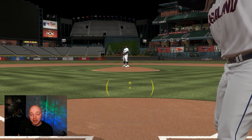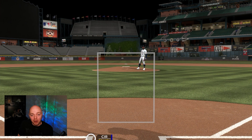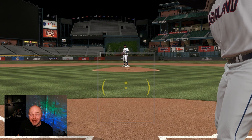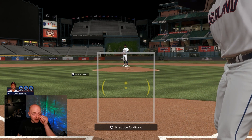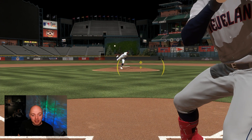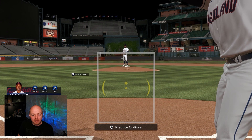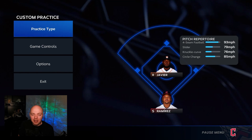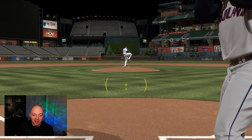If you're having trouble following the ball with the PCI, I recommend starting your PCI on the inside corner before the pitch comes in. In MLB The Show, a lot of people like to throw inside fastballs. If you can get on fastballs, you are way ahead of a lot of people in this game. Cheating that PCI to the inside just by a little bit is going to give you the advantage to beat those inside fastballs a little bit faster.